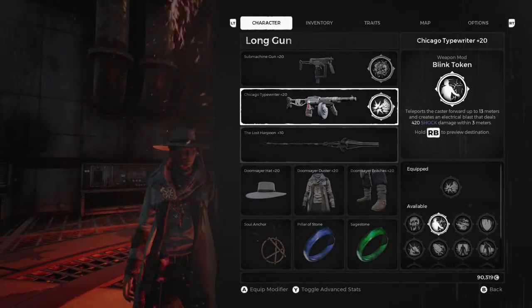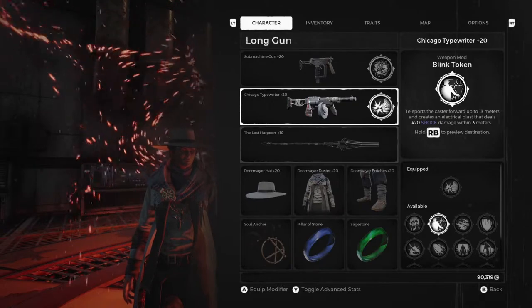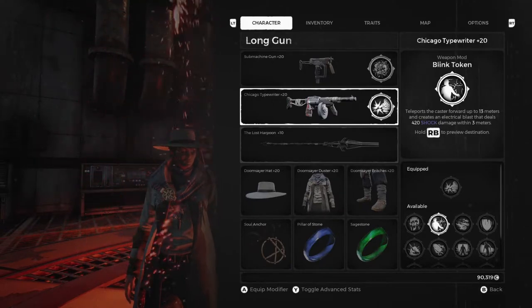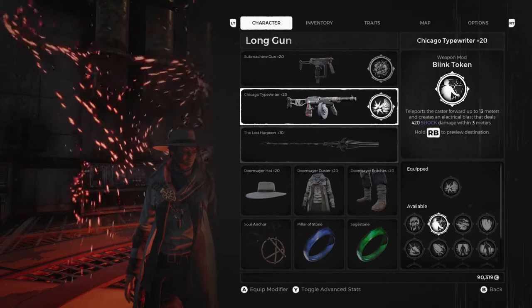My biggest problem with it is that you have to be super up close and personal. And with a character that basically does lighter type of armor, it's not very optimal in my case because my character is somewhat squishy. Especially in a situation where there's a lot of people around, which is why I've never used it. I could be wrong in my assessment - let me know down in the comments below if you guys have used it and what you think of it.